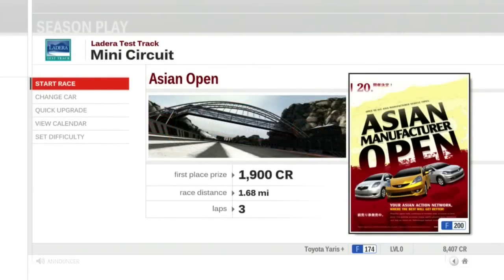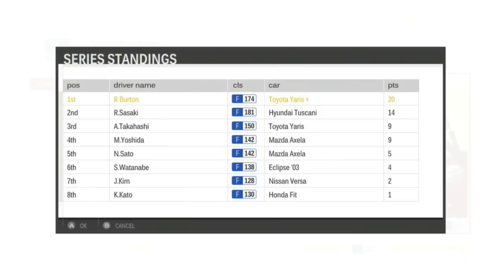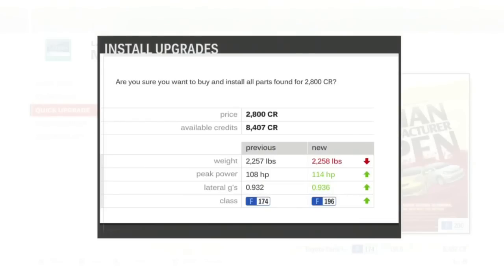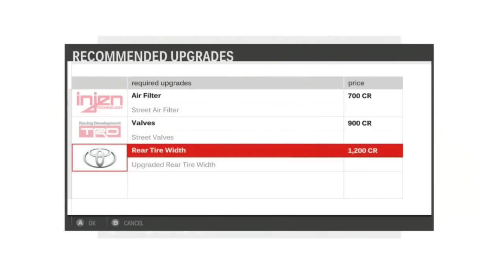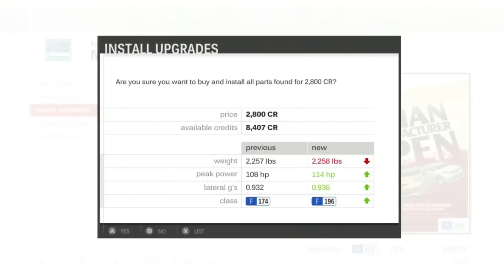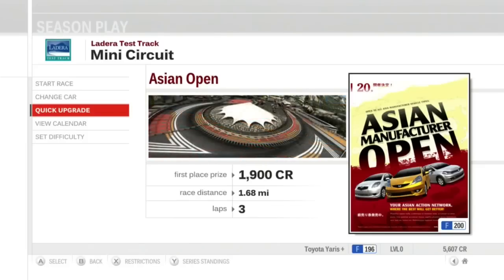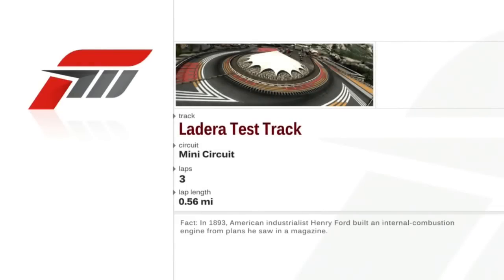The game wants me to upgrade my car via Quick Upgrade — I think I might have to for this race because this is probably the hardest of the three. The Quick Upgrade gives me a list of parts: upgrading rear tires, street valves, air filter upgrade — putting me up to F-196, giving me a little horsepower. I'll do it. Then we're going to do the last race at the Ladera Test Track, the final in the Spanish three-pack.